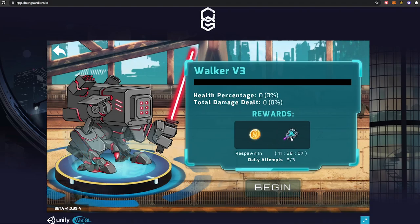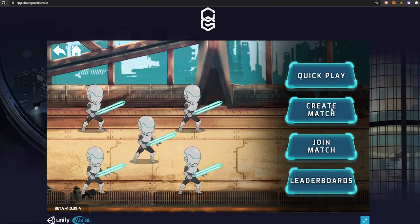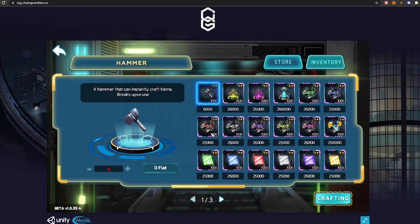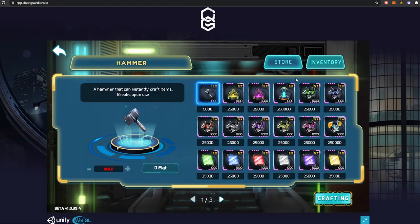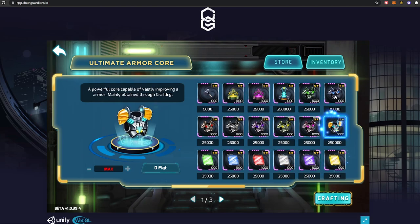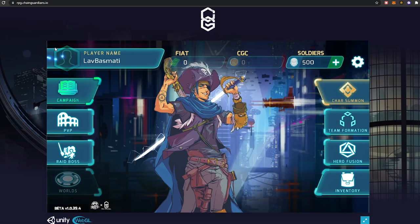You get components or weapons by the looks of it. You've got your campaign and your PvP — quick match, join match, create match, all of that. These are very standard soldiers and I think you can upgrade them and find more heroes and NFTs as you go. You've got your inventory for crafting, a store where you buy stuff with FIAT — the in-game currency — and in my inventory all I've got is this little blaster which heals people.